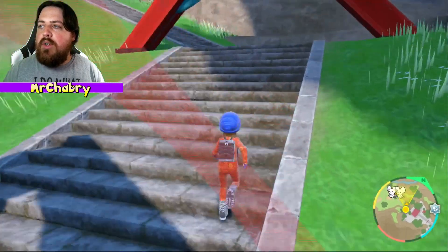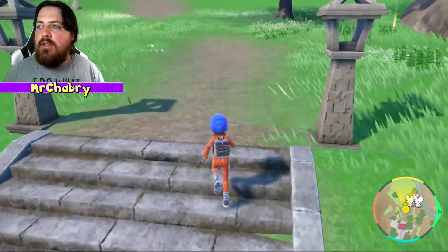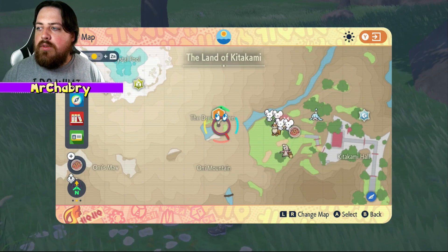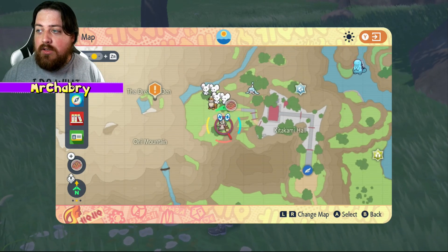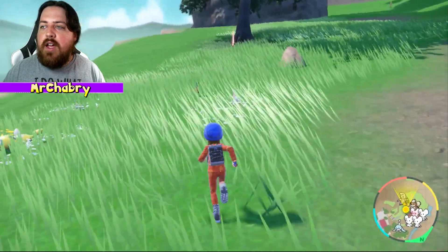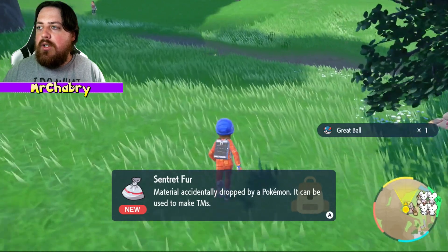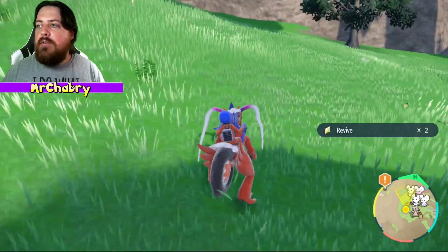We're going to step up these stairs so we can find the next sign and the Dreaded Den — I forgot what it was called. You can see up here the Dreaded Den. There is a Timbur up here and if you've been watching my Gen 5 playthrough, we face quite a few Timburs. That's actually going on at the same time as I'm doing this portion of the playthrough. So whether you like newer Pokemon games or older Pokemon games, this is the channel for you.